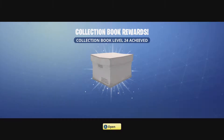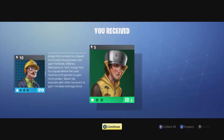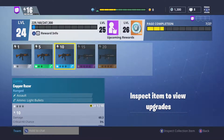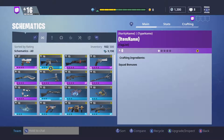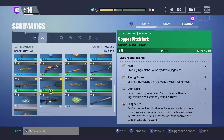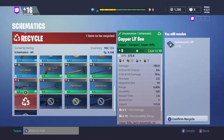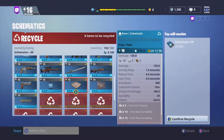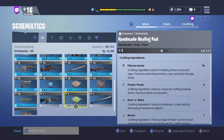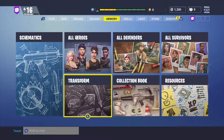And here I just got my reward for level 24 — I got a lead survivor and then a normal survivor. Now that I'm done with the collection book for now, I'm gonna go back into my schematics and see if I have any spares to recycle for XP. I'm gonna mark all of the common and uncommon ones because I already have them stored. I don't have any extra rares so I'm just gonna recycle these ones. And now we're done with all the recycling and collection book, so now I'm gonna move on to transform.